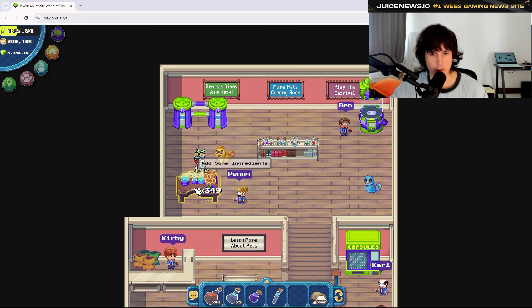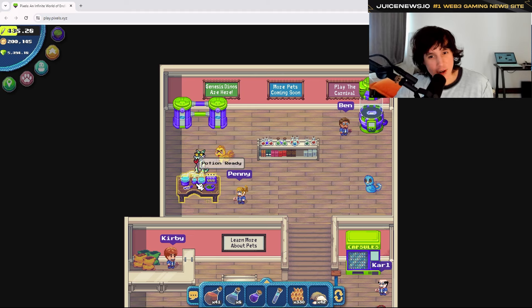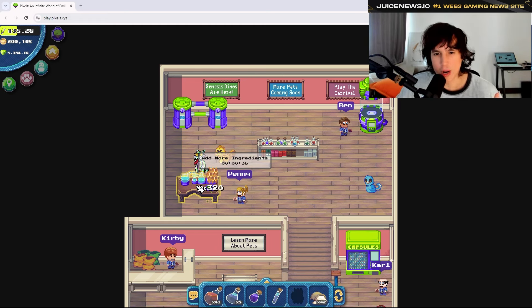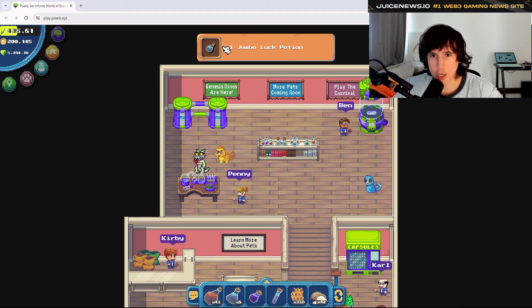There's 25 seconds left. You can add more ingredients if you want, but in this case I'm fairly confident that 20 wax guarantees either a large or jumbo potion. Potion ready — boom! I got a jumbo luck potion. So I was right about the 20 wax. Let's replicate it again with 20 wax — and yes, we got another jumbo luck potion.